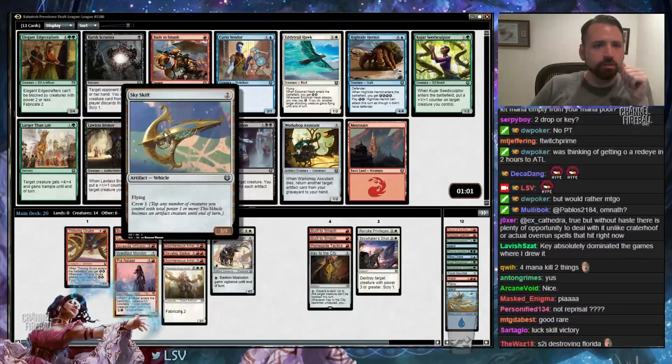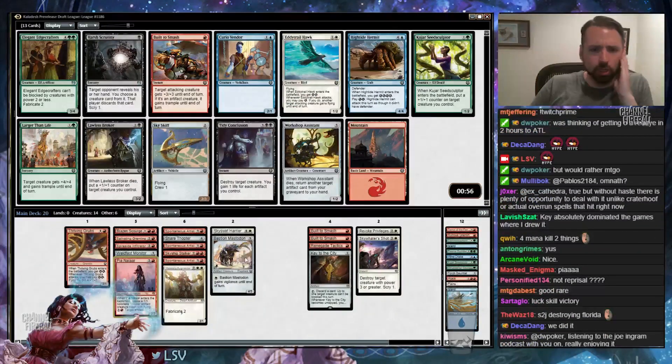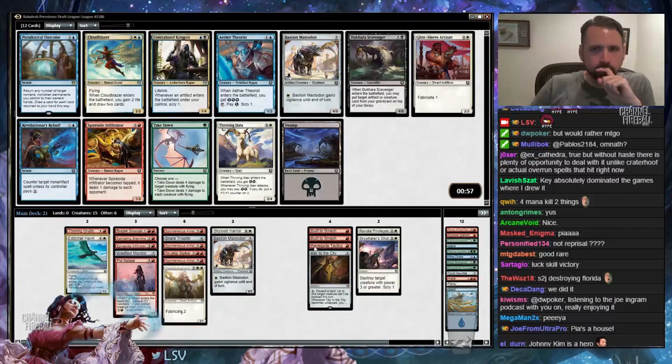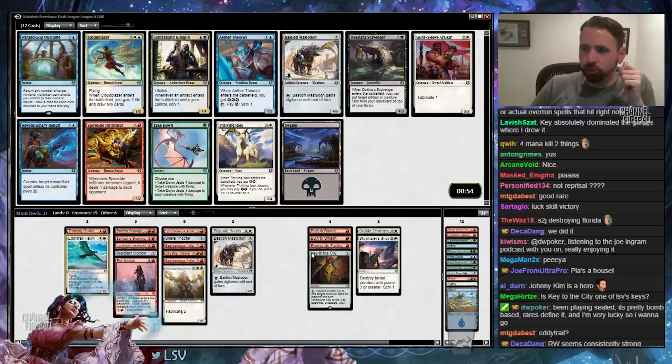I'm actually kind of feeling Sky Skiff here. I could take Aetherstorm Roc, just because it's a 2-drop which pings in for 1 or whatever, but a 2-drop that can give all my dorky 3/3s flying — yeah, actually that sounds kind of nice. Wheel another Built to Smash? I don't need a Sky Skiff. Oh, what are you doing to me, Cloudblazer? Very lucky. Very lucky indeed.